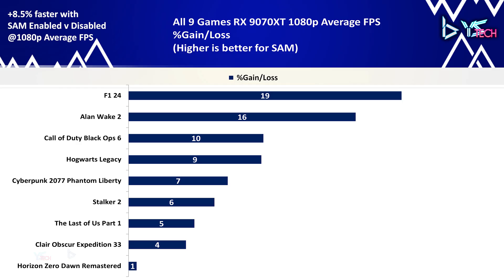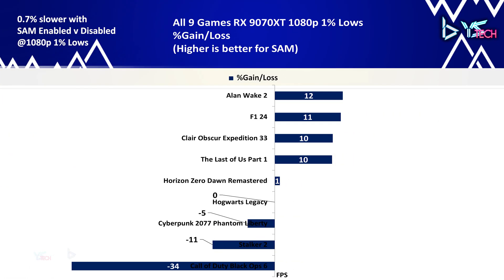Looking at all 9 games for 1080p average FPS, SAM on delivered an overall gain of 8.5%, with all 9 games performing better with SAM enabled. The biggest gains were F1 24 at 19% and Alan Wake 2 at 16%. For 1080p 1% lows, it's a slightly different story — only 5 of 9 games performed better with SAM on. Call of Duty Black Ops 6 was the biggest outlier at 34% slower on 1% lows, followed by STALKER 2 at 11% slower and Cyberpunk 2077 at 5% slower.